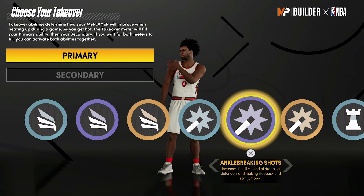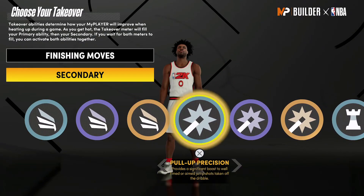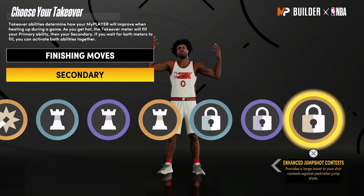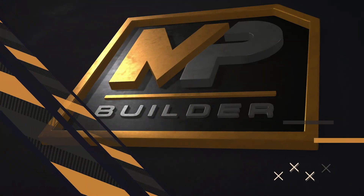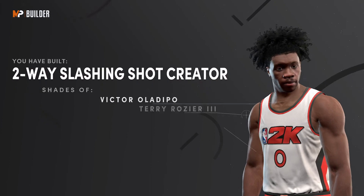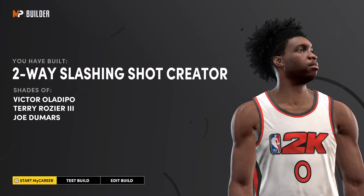For the takeover, I would go with finishing moves as the primary. For the secondary, I would go with either perimeter badge drop or enhanced jump shot contests. The build is complete and you have built a two-way slashing shot creator — shades of Victor Oladipo, Terry Rozier, and Joe Dumars.